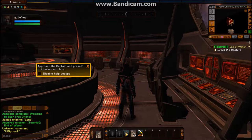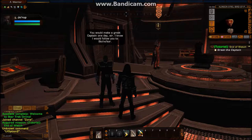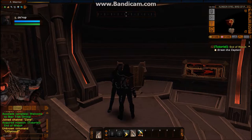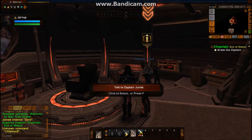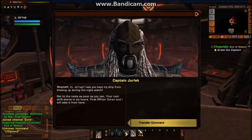Approach the captain and press F to interact with him. Captain, I see you kept my ship from blowing up during the night watch. Get to the racks as soon as you can. Your next shift starts in six hours. First Officer Duran and I will take it from here.